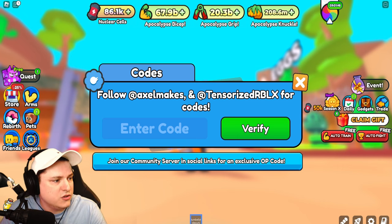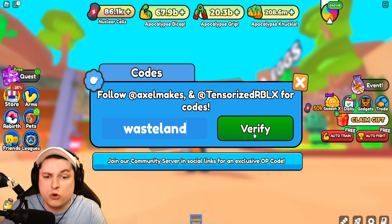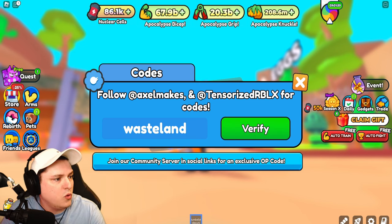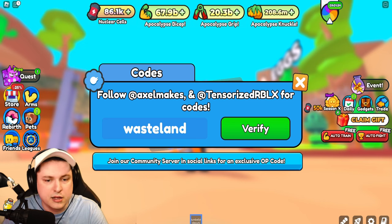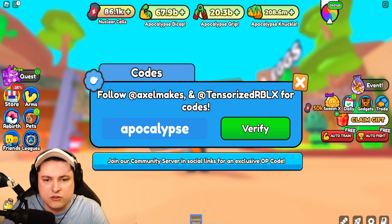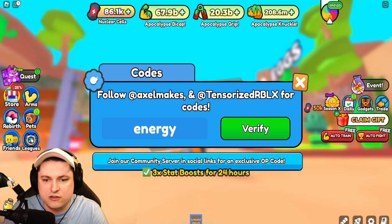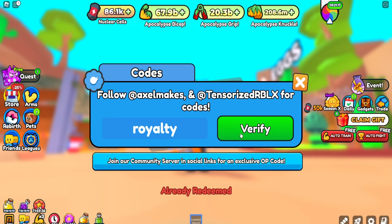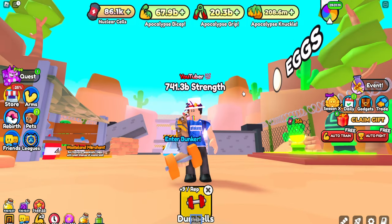There are a few codes I haven't used yet. The brand new code is 'wasteland' - use it three times for a 24-hour boost. Before that, code 'apocalypse' - also use it three times for a 24-hour boost. There's also the energy code and code 'royalty' from before, but that one's already been redeemed.